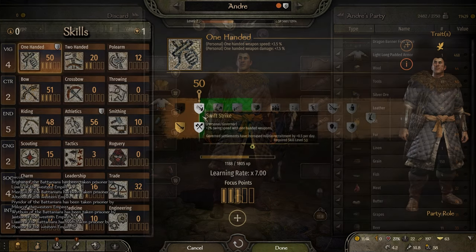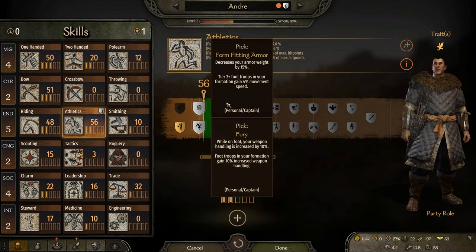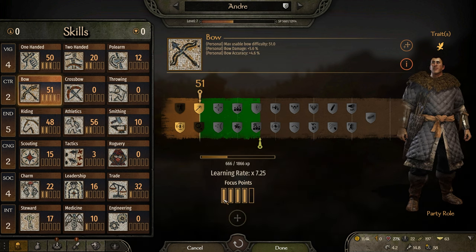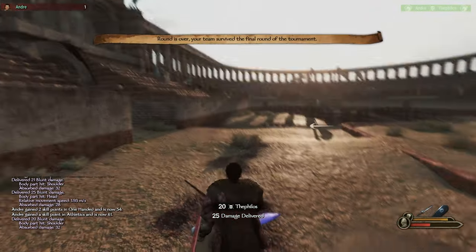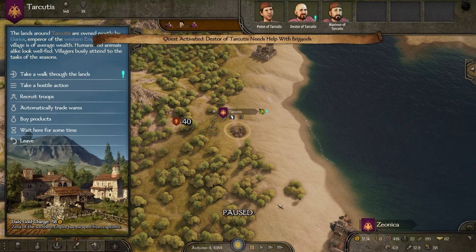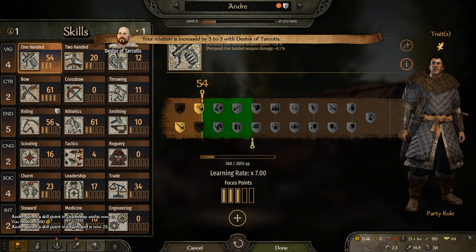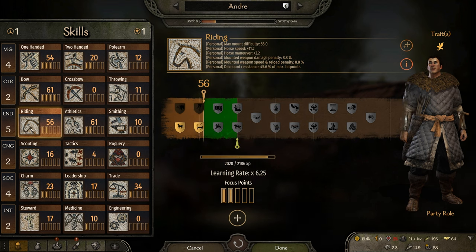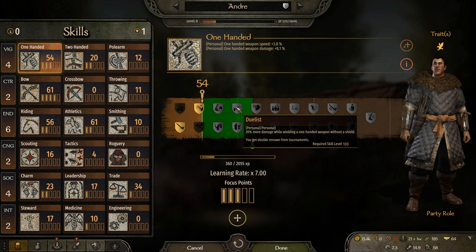We finally got some small upgrades and leveled up. Got Swift Strike and Fitting Armor. The focus point went into bow. We won another tournament in Zeonica and picked up a quest to kill bandits — that leveled us to 8. We got the Well Strapped perk, put another point in endurance, and the focus point went into one-handed.